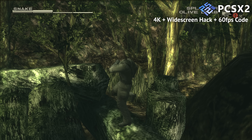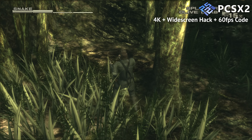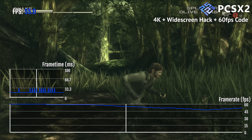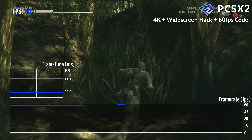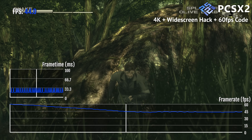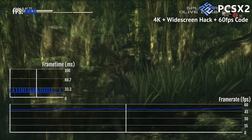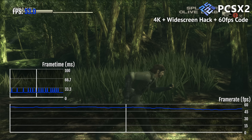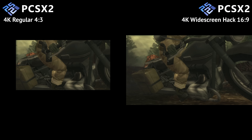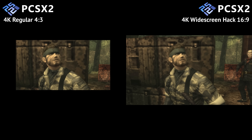While these features enhance the gameplay experience, they do have some drawbacks. The 60fps cheat code is resource intensive and can cause performance instability. On my PC — an i5-9600K and an RTX 2060 Super — I get FPS drops very frequently with the cheat code on. Additionally, the widescreen hack can display elements of the game that were never meant to be seen, such as this.